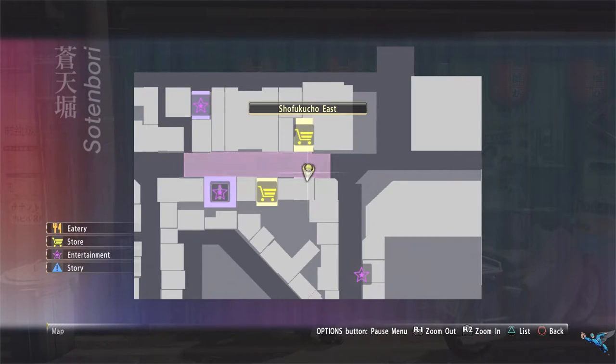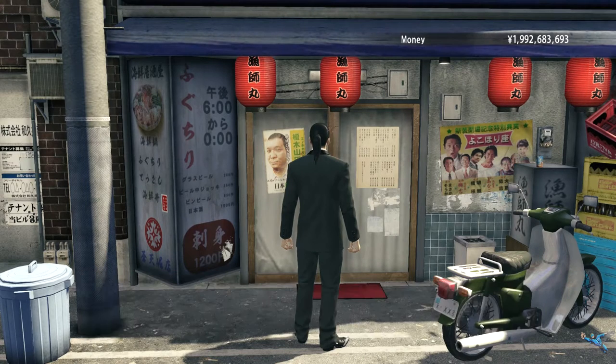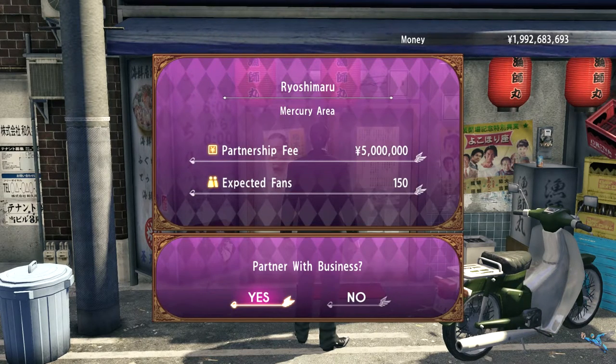Across the street from the La Merche in the area you can find another partner called Zukia Ryumushu. It sets you back 5 million and increases your fans in the area by 150.